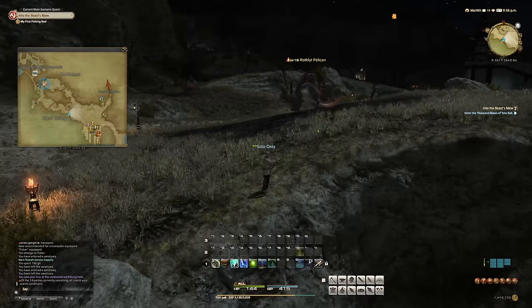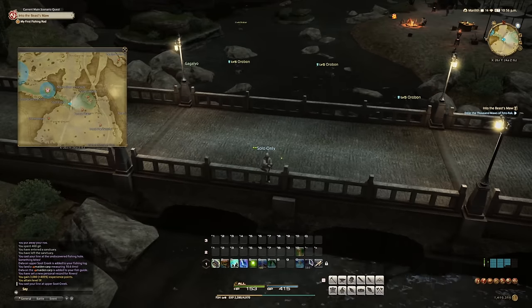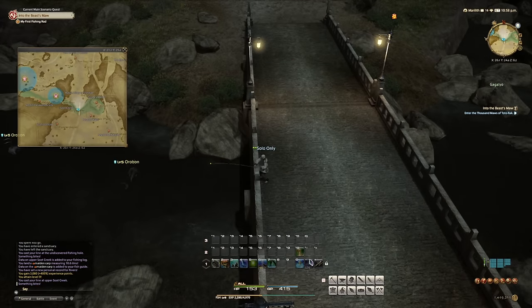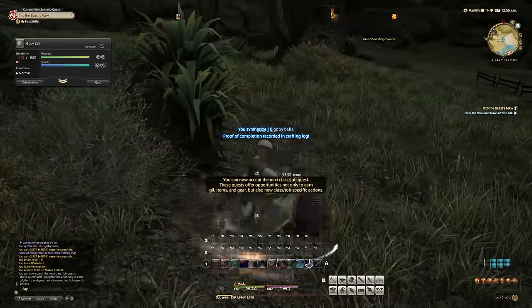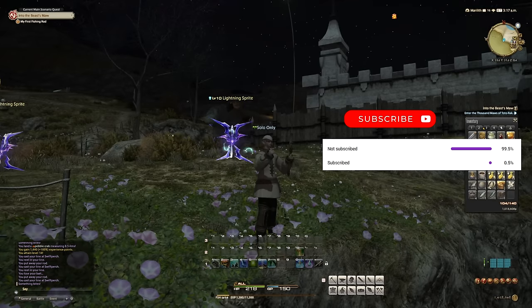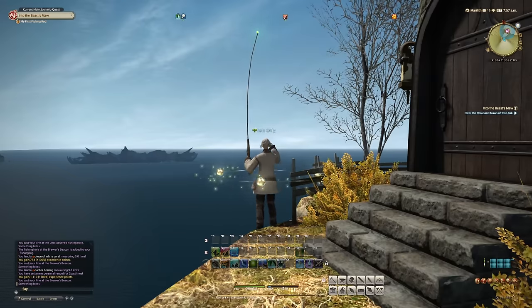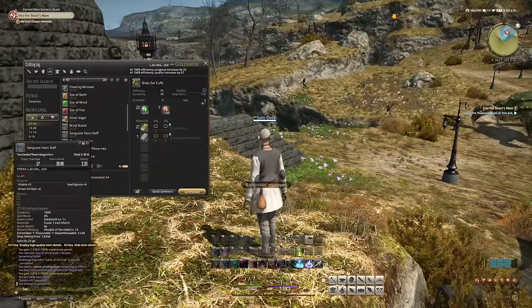I went to the fishing hole for white coral hopeful with my crayfish ball bait — nothing. Turns out white coral wants gobi balls, and I was at the entirely wrong area. I can craft gobi balls, but I need crayfish ball bait first to catch gobies. So I shaved a few years off my life catching gobies, crafted the bait, and went for the coral. For the ten gobi ball bait I used, I only caught one coral. After going back for more gobies, I finally got the second piece of coral. Thank god — I hate fishing.